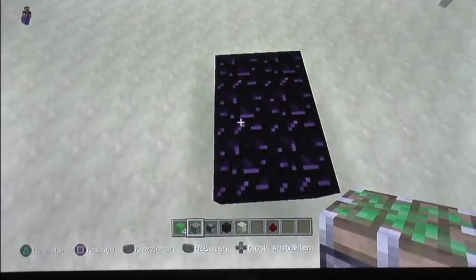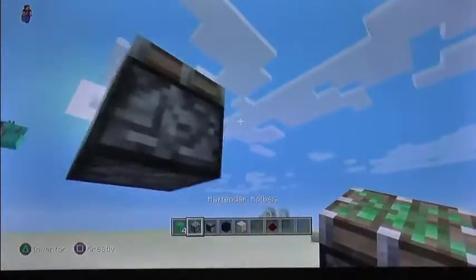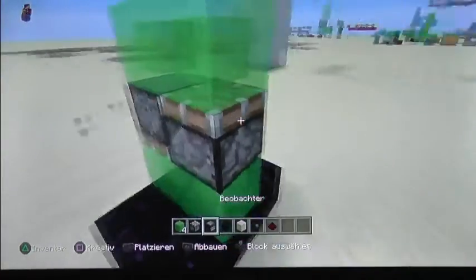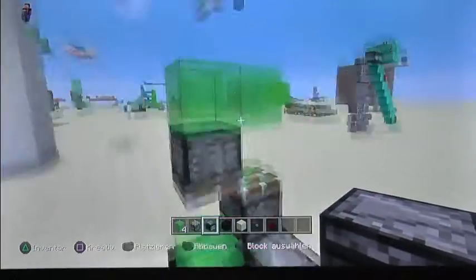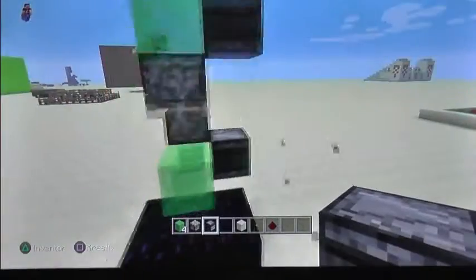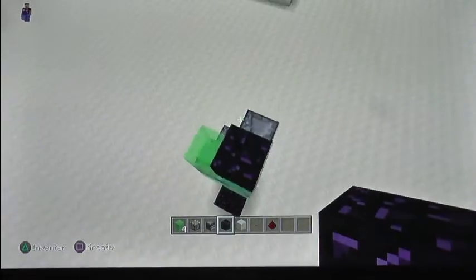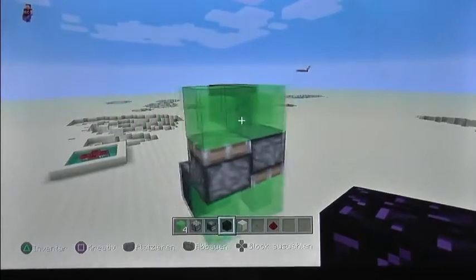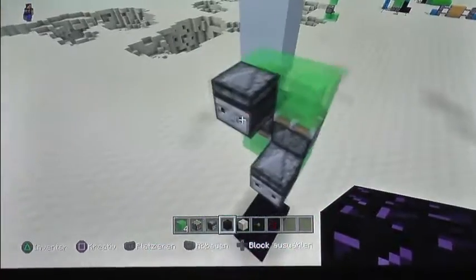To make an elevator you need obsidian on the ground, and you have to make the pistons like this — one looking up, one looking down — slime blocks, slime blocks, arranged like this. And I always forget the obsidian on the other side as well. So this is basically an elevator — you can just stand on it and it goes. You just have to update those blocks.